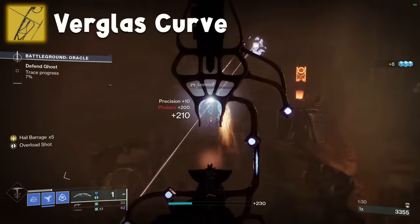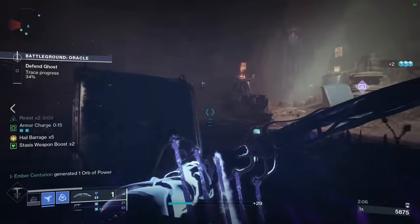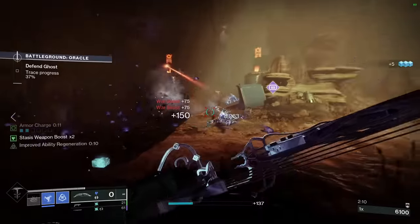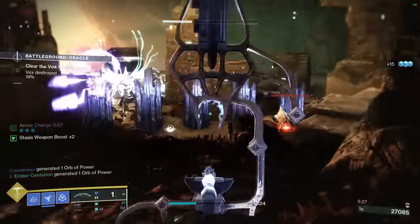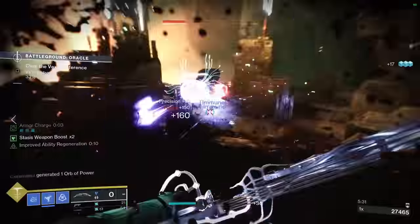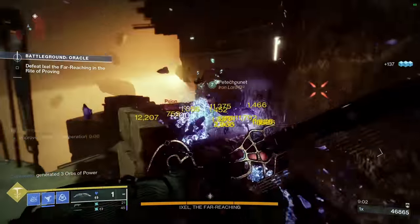And finally for kinetics, Verglas Curve. Getting a kill loads a stasis arrow — these stack up to five. Hip firing releases all your stasis arrows at once, laying waste to an entire battlefield in just one shot. Particularly useful on stasis Hunter or Titan where you can shatter all the crystals. You can also choose to freeze an individual enemy by walking up to them and shooting them in the face. A tier.